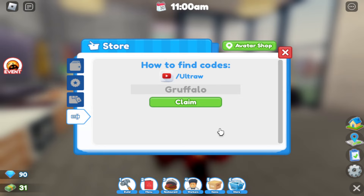The first code is 'gruffalo' — this is the first code you want to redeem in the Restaurant Tycoon 2 Halloween update. This is a brand new Halloween update and you can actually get all these dishes by playing the game and earning XP throughout October.